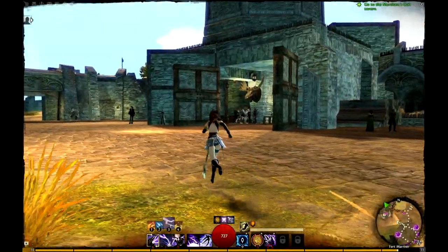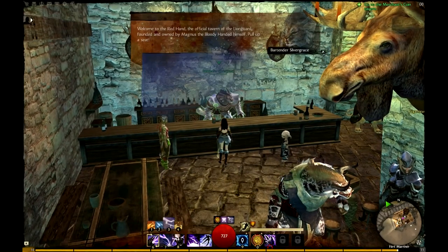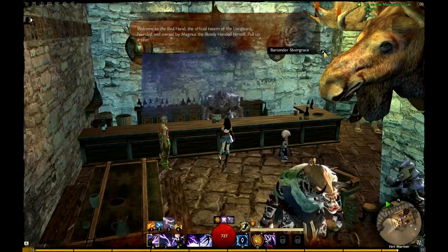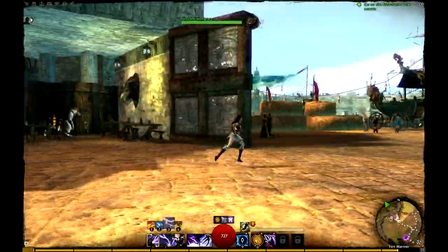This is a cool little tavern. We drop in here and talk to the barkeep. This is called the Red Hand, and it's the official tavern of the Lion Guard — the guards of the whole city itself.